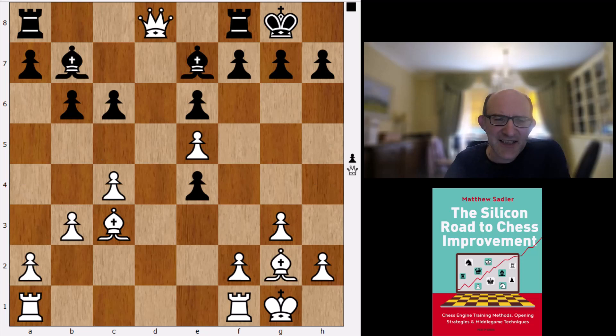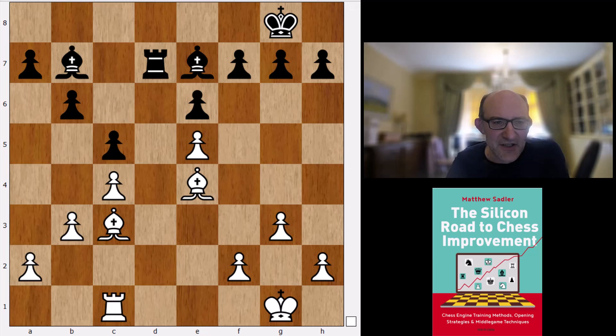Stockfish's line here: takes, takes, Be4, Rd7 — you don't really feel that anything much is going to happen. As a human plan you'd expect to hold this, and obviously an engine will hold it with black against anyone. White does have some possibilities expanding a little on the queenside and maybe on the kingside as well, but in general this should just be a draw — 0.30 advantage according to Stockfish.